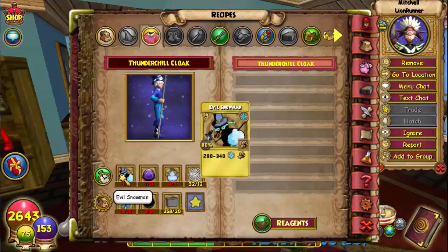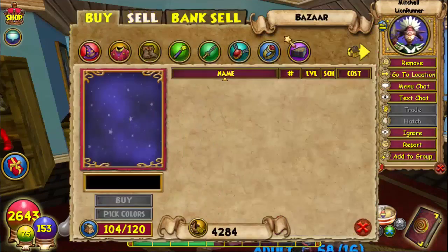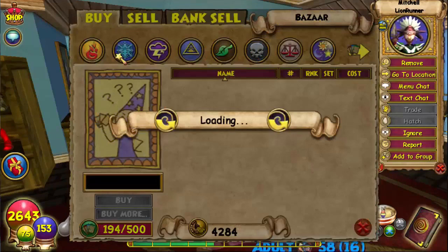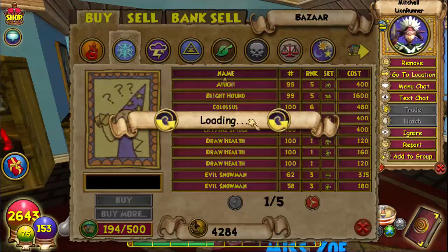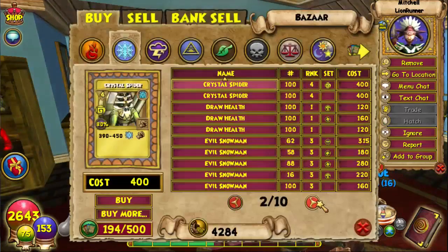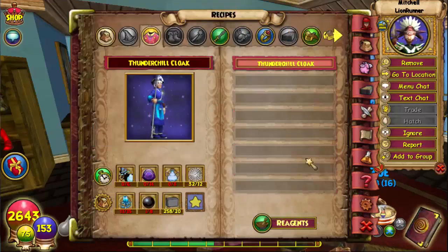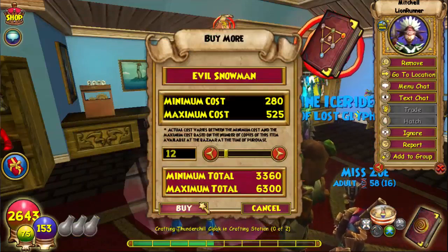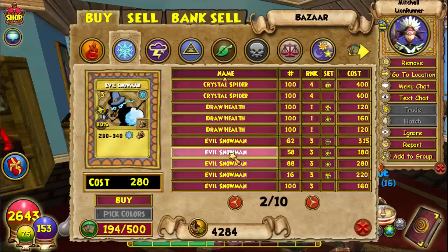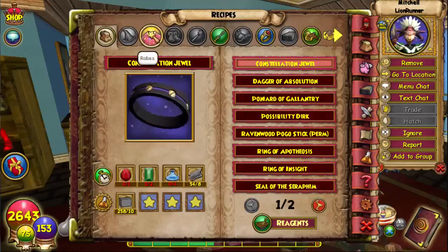For the first recipe we need six Snowman cards, so obviously the Bazaar — that's self-explanatory. Evil Snowman — there we go. We actually want 12 total because we're making two Thunder Shield Cloaks. So 12. Wow, 3,300 gold — okay, that's a lot. Next reagent is 14 Amethyst.